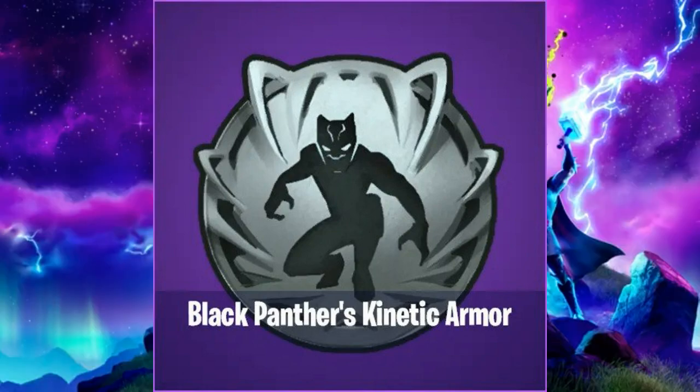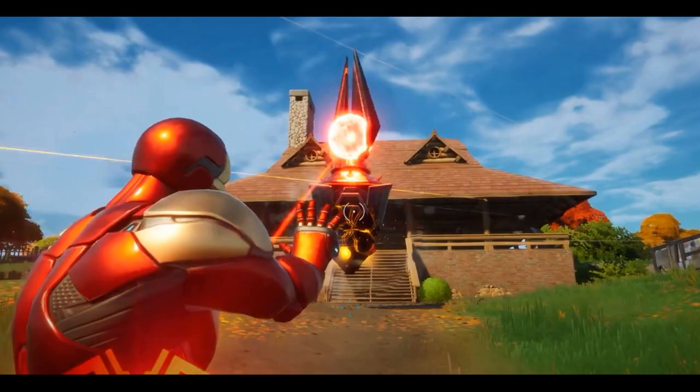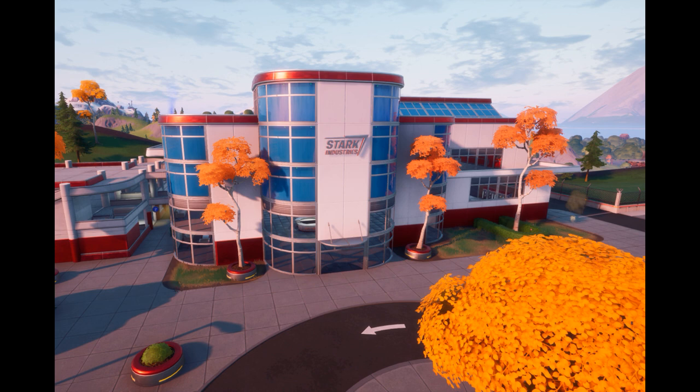And finally we have Black Panther's Kinetic Armor, which is likely going to be a thing where you can take damage and then release it back at people. In-game we currently have all the new Iron Man abilities and the new Iron Man cars at the new Stark Industries location.